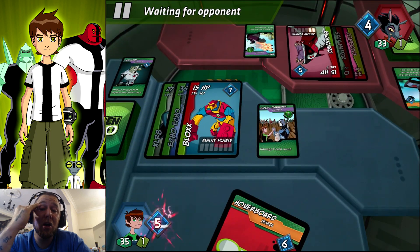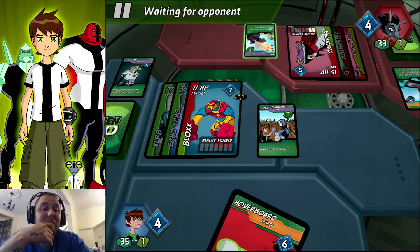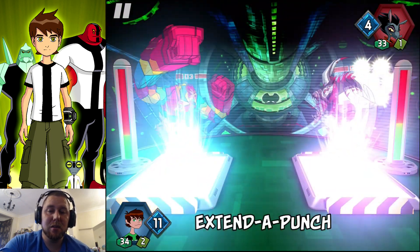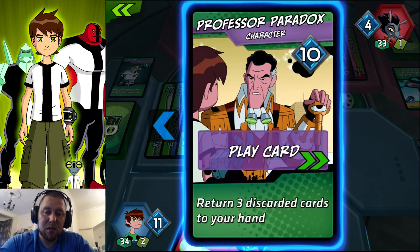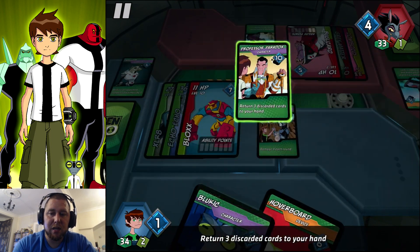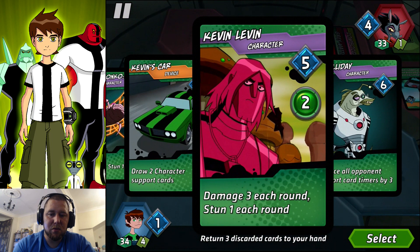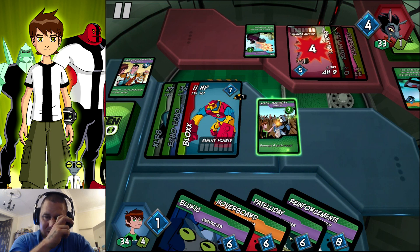I really, really hope that we can heal ourselves because Blox is on the verge of dying right now, which is not what we want to see. Extender Punch right there. Let's bring this card back out. Normally I don't like using that card, but I like this one here. Where's that one that we was going to use? There it is. And let's take that one as well. End our turn right there.